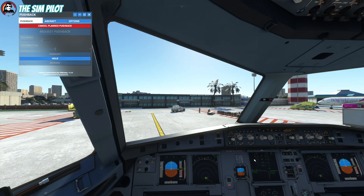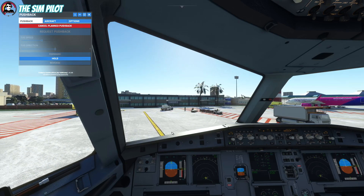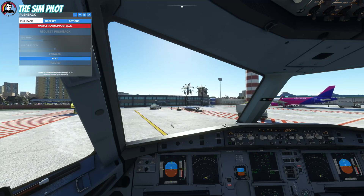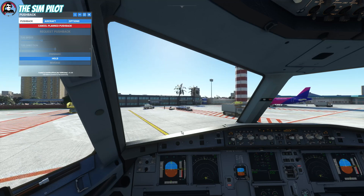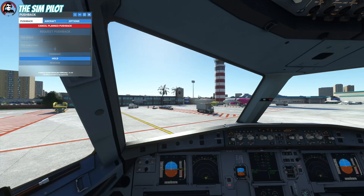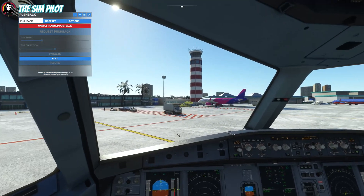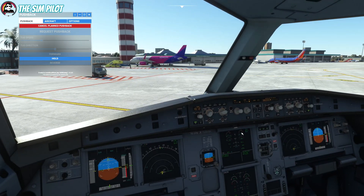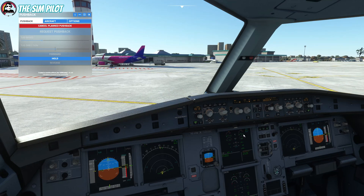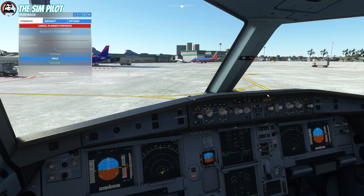We already started turning our tail and you can see the aircraft turning to the left. The cabin crew is going through the safety briefing. Slowly but surely we are getting to our taxiway, just monitoring the engines at the same time. Right engine is almost stable — we are idling at 19% N1, and that is the taxiway we aligned ourselves with when planning the pushback.